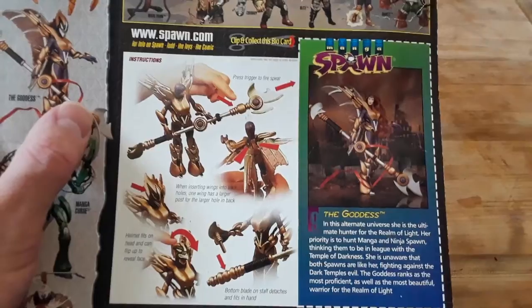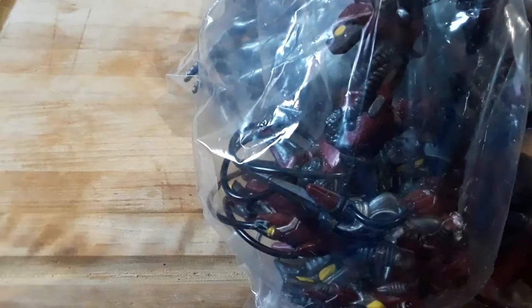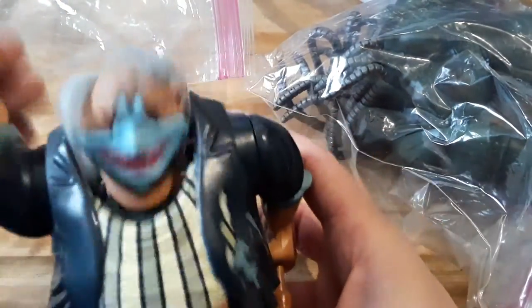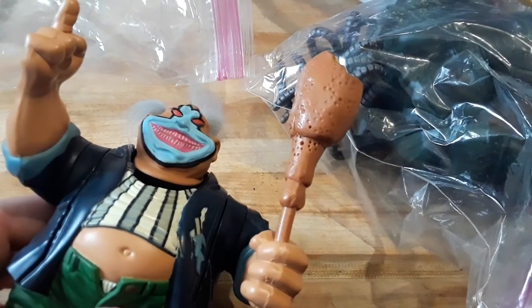Did I say I also have the Goddess? Here is the Goddess. Here are a couple of loose Spawn figures. We got the Clown here from the Insane Clown Posse — he actually flips from demon clown to regular clown, which still kind of looks like a demon either way. It has a cool hammer.